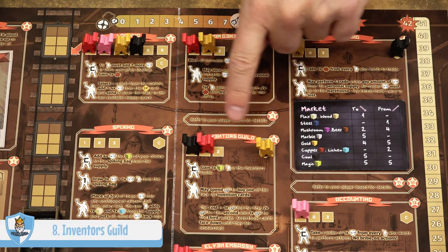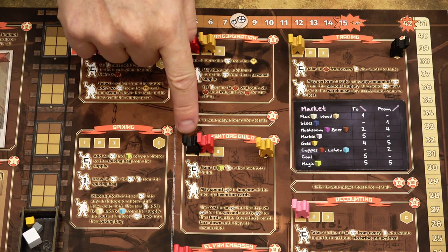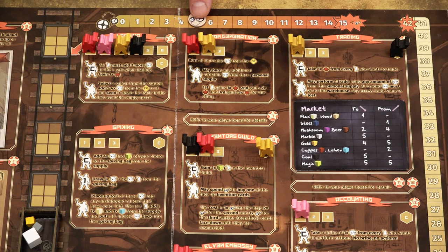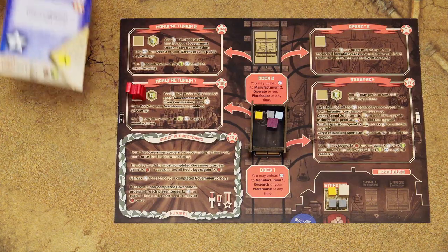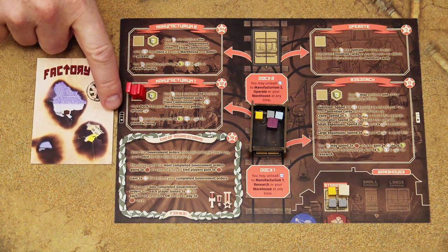Location number eight is the Inventors Guild — the place where you can get invention cards. Each worker here may pay steam: the first worker pays one steam, the second pays two, and the third pays three. The commissioner, if any, gains one magic resource for each worker in this location. Then starting with the first worker, each worker may choose one of the available invention cards and place it face down to the left side of their player board.